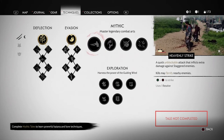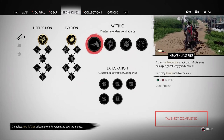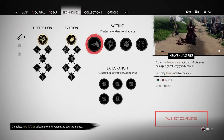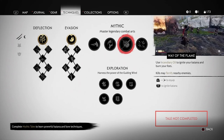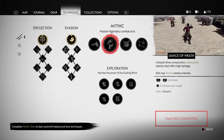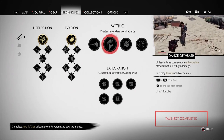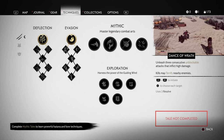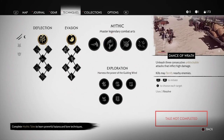What is this? Master legendary combat arts. Heavenly Strike — that looks very deadly. It terrifies nearby enemies and uses one resolve. Explosive Arrow — that's brilliant. Way of the Flame — your sword is on fire, that is nice! Dance of Wrath — that's the one I was talking about earlier: unleashes three consecutive unblockable attacks that inflict high damage. That's a brilliant move — let me see it one more time. One, two, three — brilliant!